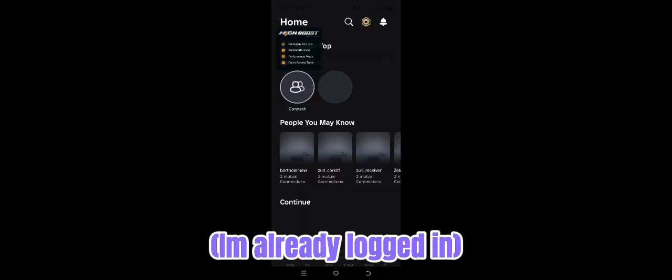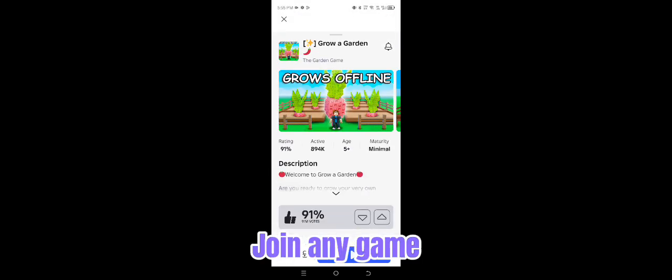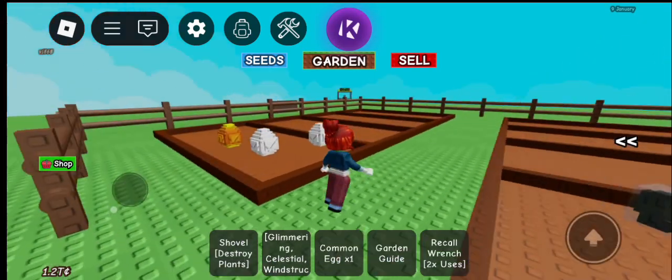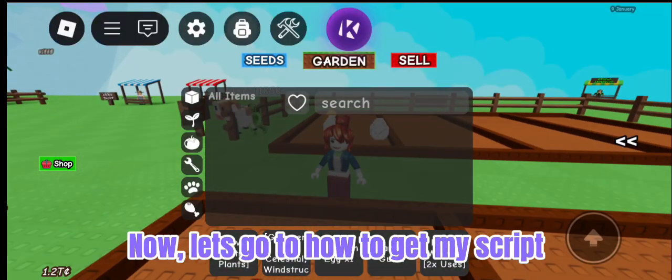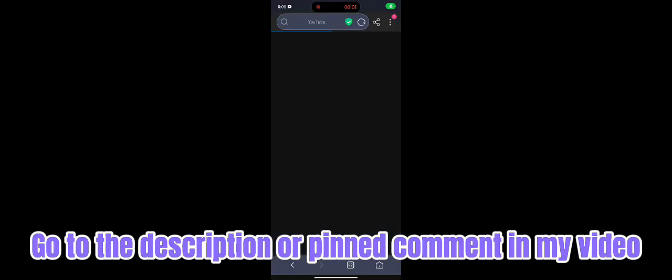Log in to your account. After logging in, join the game. You have an executor now. Now let's go to how to get my script. Go to the description or pinned comment in my video. Do the tasks — it only takes two minutes.